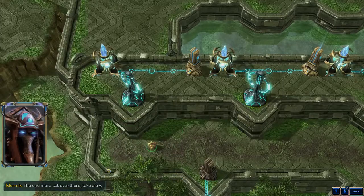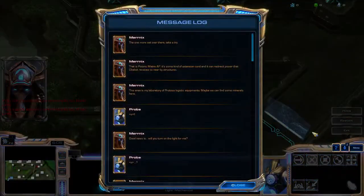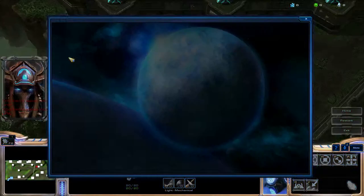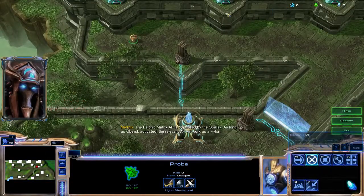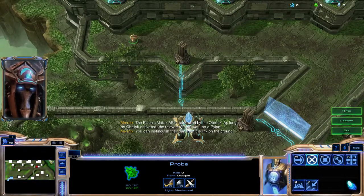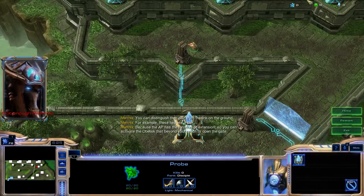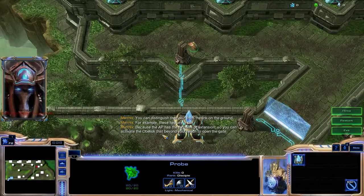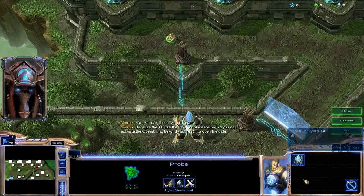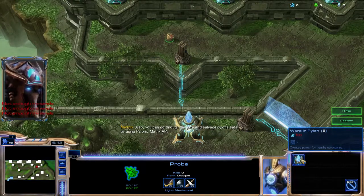Let's give it a shot. Hold on, let me just read that. So you can distinguish their pair from the link on the ground. Let's power this — amount of minerals. You can activate the obelisk that is beyond your reach to open the gate. You can go through the gate and salvage pylons safely by using the psionic main matrix.